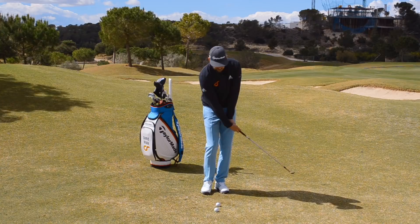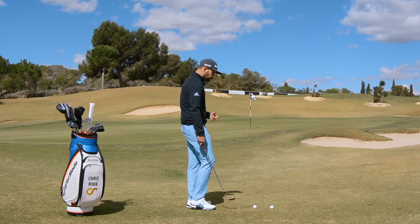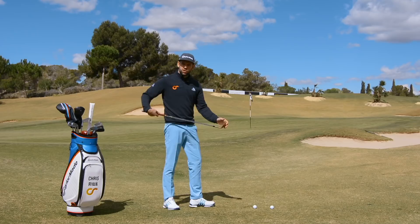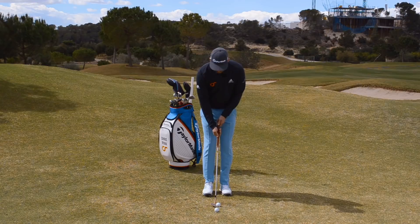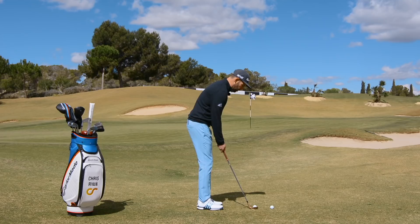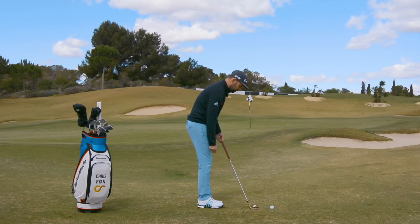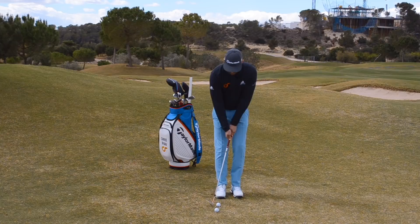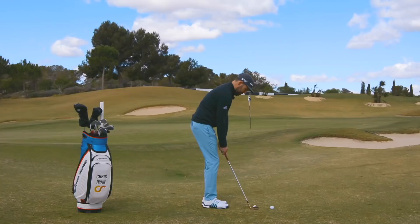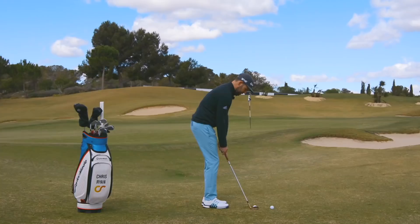Let's go ahead and demonstrate two examples. I've got my 60-degree wedge and I'm going to hit two shots into this green — a low flighted shot and then a high flighted shot — just by changing those three things. From my normal starting position, the first shot: I'm going to lean the handle forward, raise the handle up and walk in closer, then get the grip end to travel on a long wide arc. This should give me a lower flight. And you can see that was a low flight.